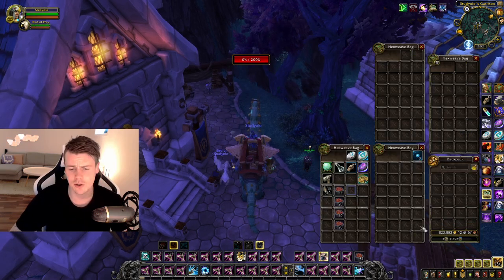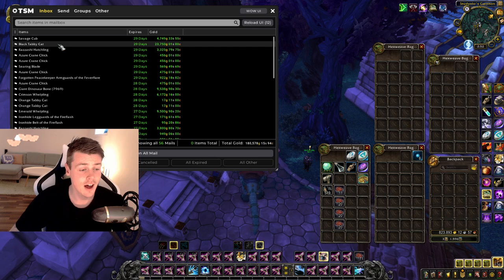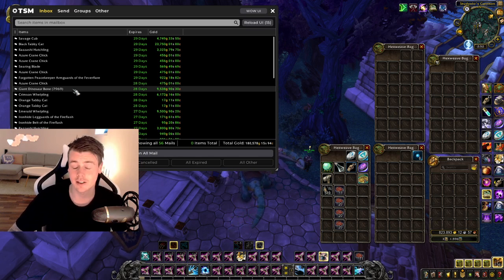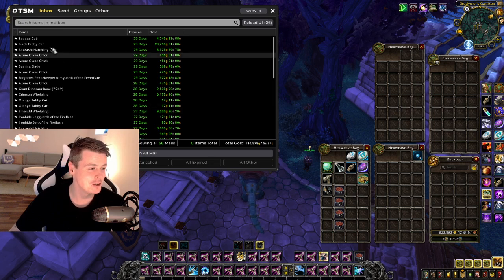So this character, before the cleanout, had 823,000 gold. Now that I sold the Savage Cub and the Black Tabby Cat, I managed to get the last gold that I needed — 180,000 gold. I did a lot of giant dinosaur bones because I knew they were going to sell together with the pets that you use the giant dinosaur bones to buy. I also sold an Emerald Whelpling — horrible price on some of these pets, like really bad.